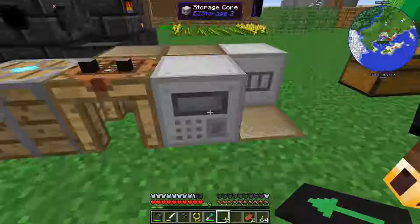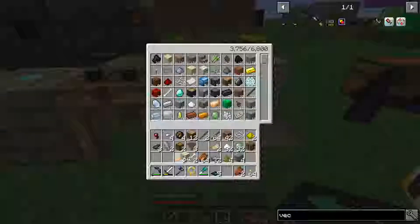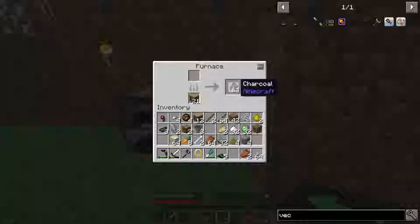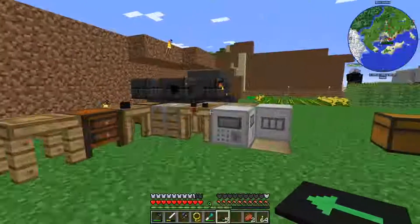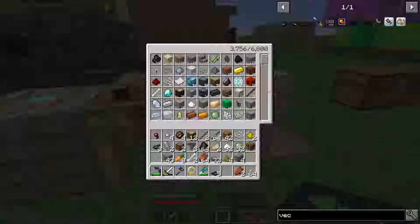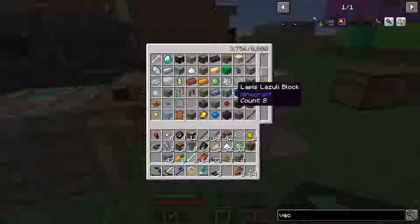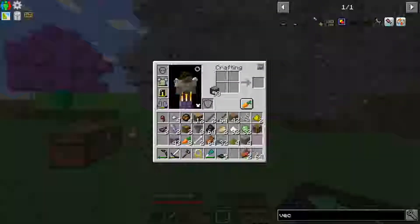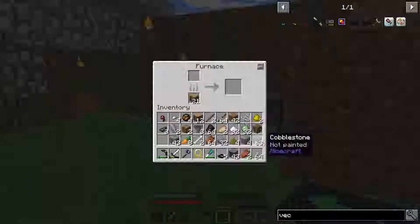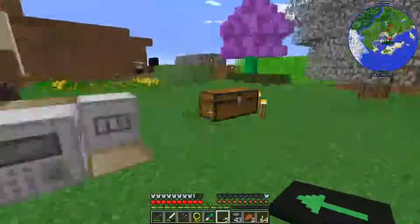Do we have any glass at all? We only have four glass. It's easy to get glass — we've got plenty of sand. What are those stone guys? We also need to get more stone. We're pretty much out of cobblestone. We're going to take one of our compressed double stones and take it into a stack so we can keep on placing cobblestone.